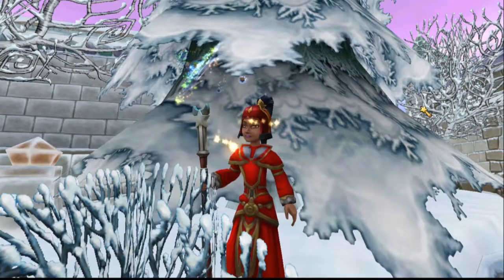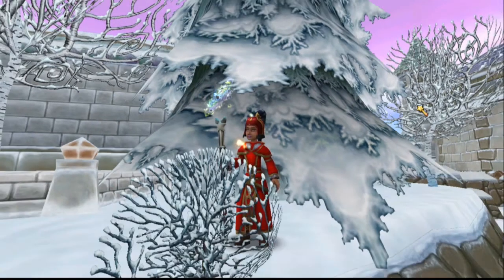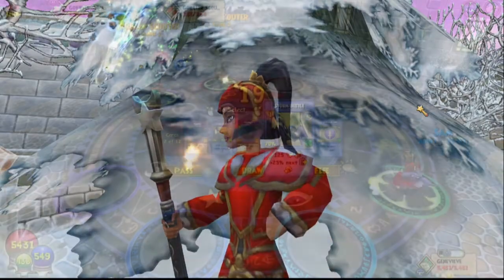Welcome back everyone, it's Genevieve Moongarden, and in this episode of My Spells Variants series, I'm gonna be showing off the beetles. No, not John, Paul, George, Ringo, but fire, ice, storm, death, life, and balance. So let's get to it.